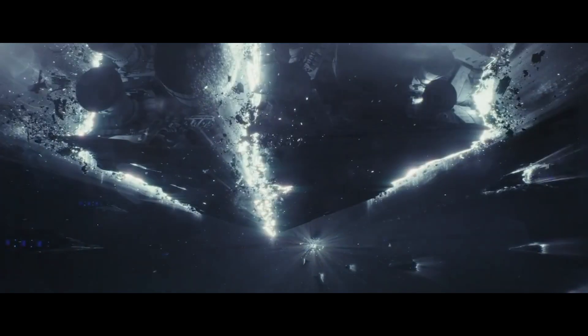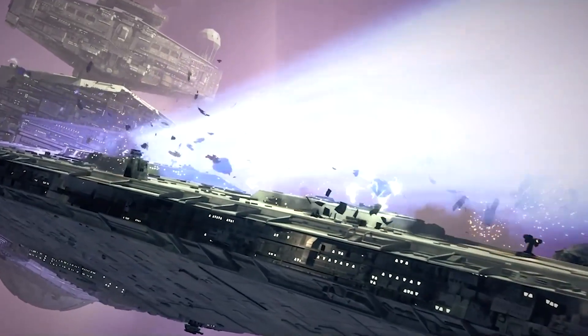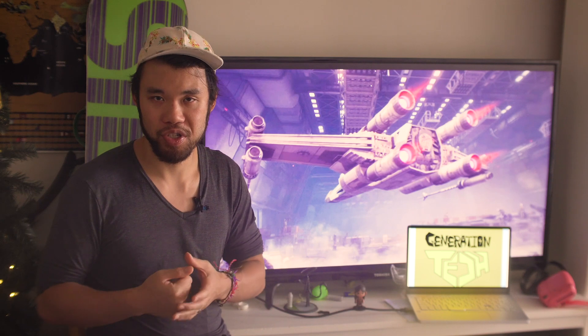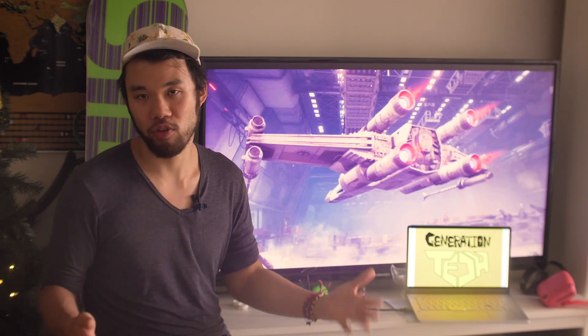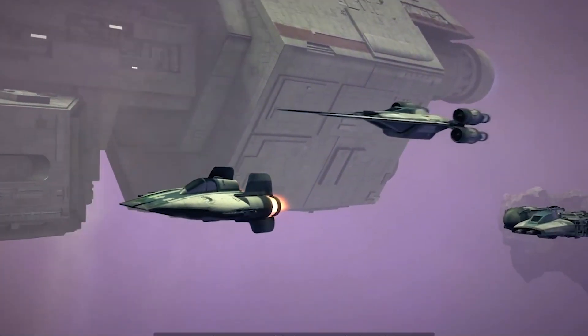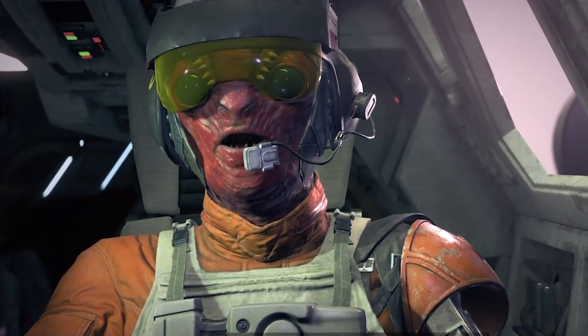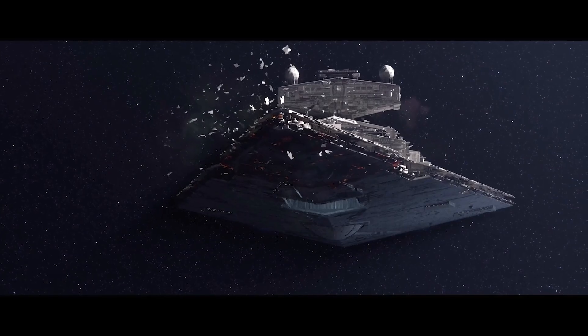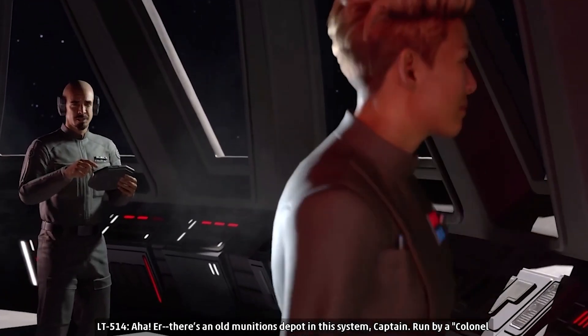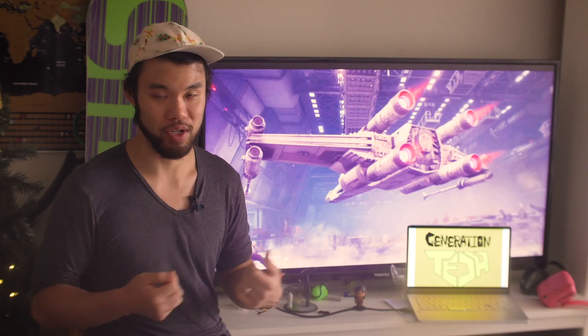As predicted, ever since Admiral Holdo kamikazied herself during the Resistance's Crait evacuation, the rules for hyperspace have drastically changed. Now, while the Overseer is trapped in the Starhawk's tractor beam, it somehow is able to jump into hyperspace while clearly surrounded by an asteroid field and somehow survives. I guess from now on, hyperspace will just be another technology that can cover up some very lazy writing. What's also strange is the New Republic celebrates the escape of the Overseer as if it's a victory. But the Overseer survives and can now broadcast to the rest of the Empire that they've seen the dreaded Starhawk project and call for backup. So this definitely wasn't a victory for the New Republic.